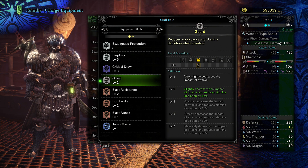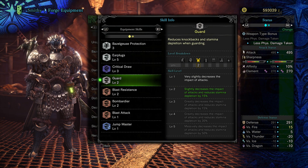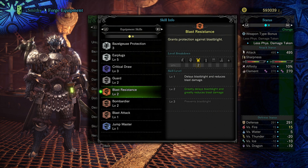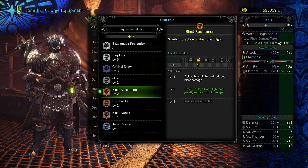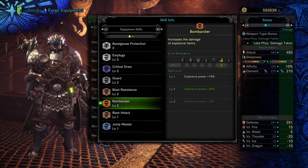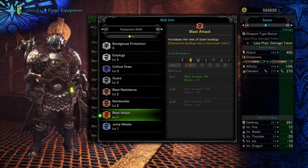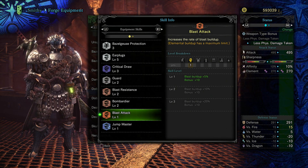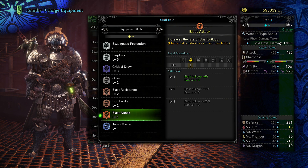Next up we got Guard — reduces knockback and stamina depletion when guarding — and we have this on level 2, so it slightly decreases the impact of attacks and reduces stamina depletion by 15%. Next up we got Blast Resistance on level 2, which greatly delays blast blight and greatly reduces blast damage. Next up we got Bombardier, which increases the damage of explosive items by 20% at level 2. Then we got Blast Attack, which increases the rate of blast buildup — blast is an element, for those of you that don't know — and we have this on level 1, giving blast buildup plus 5% and plus 10 bonus.